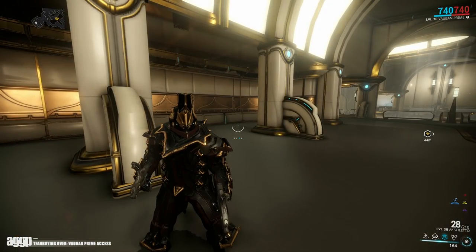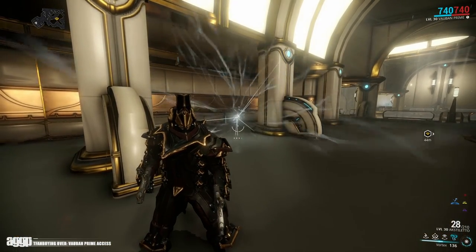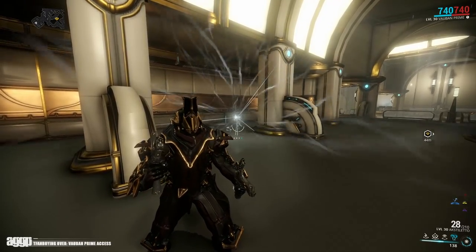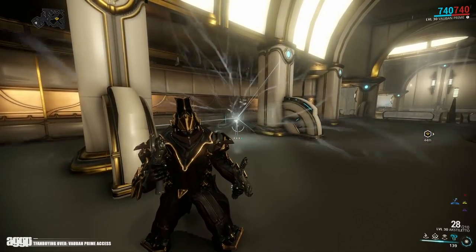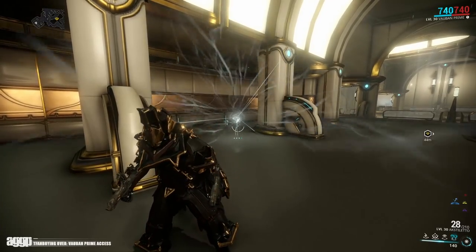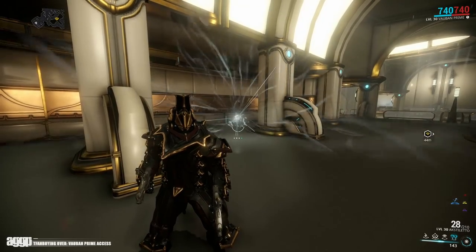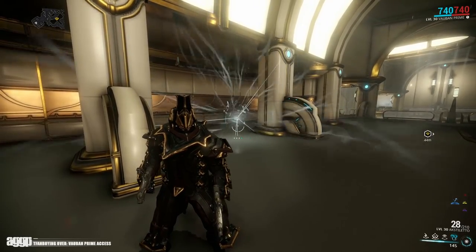The one effect that's actually kind of cool that they introduced was that the primed Vortex now has to be held in place with tethers. If you're in an area with a lot of structures, the grenade will actually attempt to tether itself to the ground and walls — definitely a much more attractive effect than gas. Vauban wasn't the sexiest of Warframes but come on DE, why you gotta kick a man while he's down?